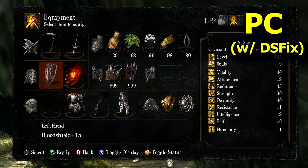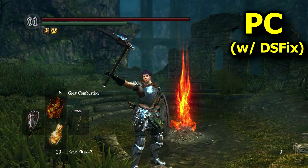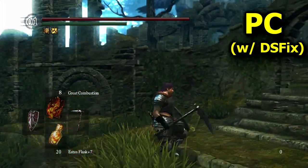This is the Firelink Shrine. Keep in mind that it's been downgraded from 60 frames a second to 30 frames a second. It's also been compressed multiple times, so there's simply no way on YouTube to view the full glory of PC graphics.